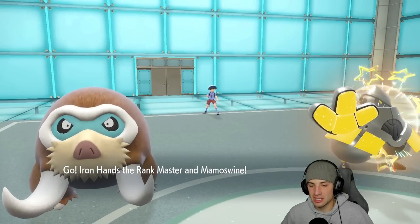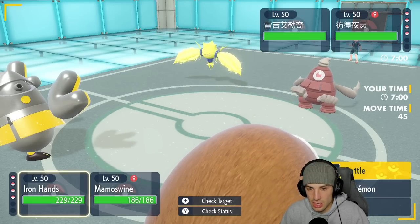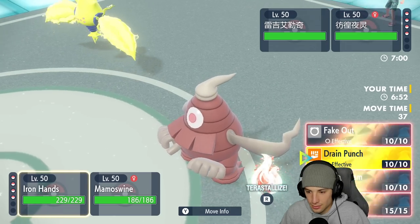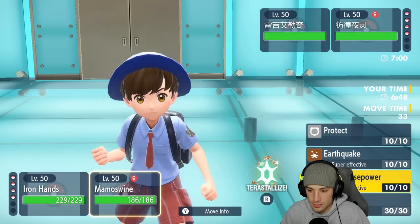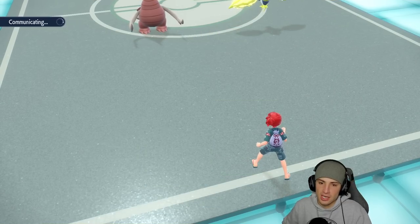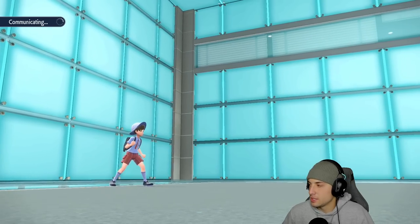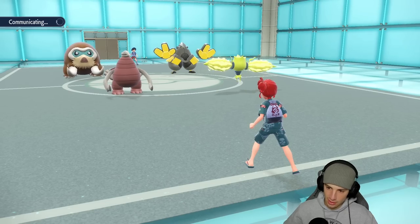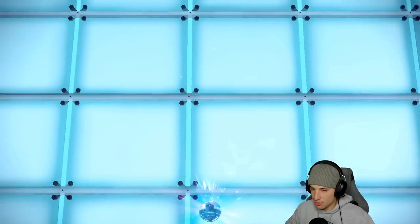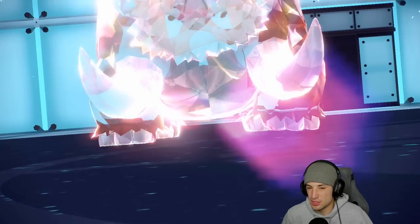Do I Terastallize to try to KO Dusclops? I think that might be the play. Regieleki probably just protects or hard swaps — there's no way it stays in with a Ghost type next to it since it would get Faked Out. It makes the most sense to protect. I'm not gonna worry about Regieleki and I'm just gonna hit that Tera button.